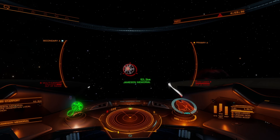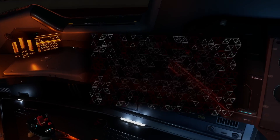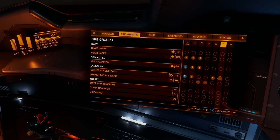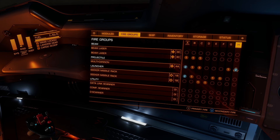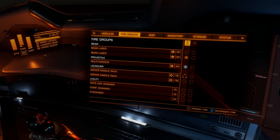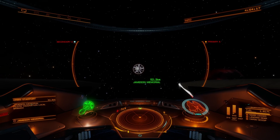Not to beat a dead horse, but you have all the options and customization here that you'd like. All you have to do is choose your fire group and you can have any combination. Things can show up in multiple groups, or in none of them — it's entirely your choice. You can apparently go through the entire alphabet; I've personally never needed that many, but some ships do have a lot of hard points, so the option is there.